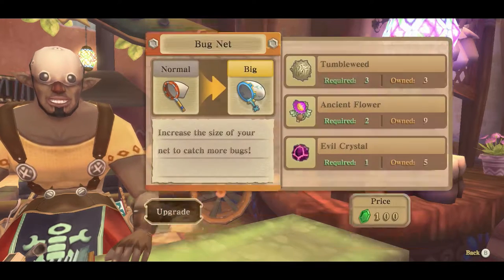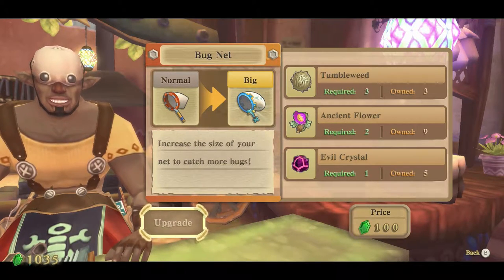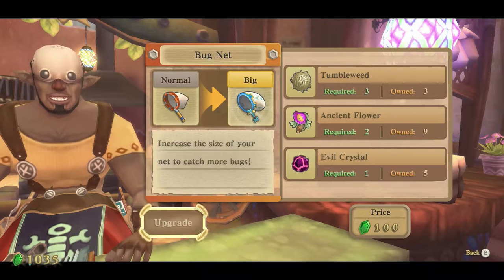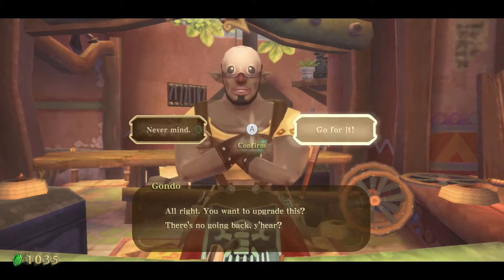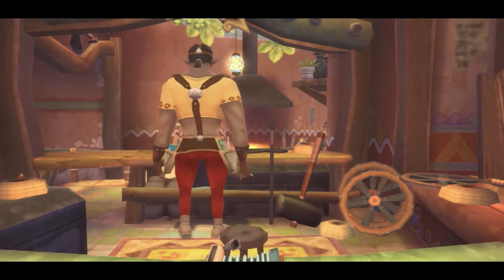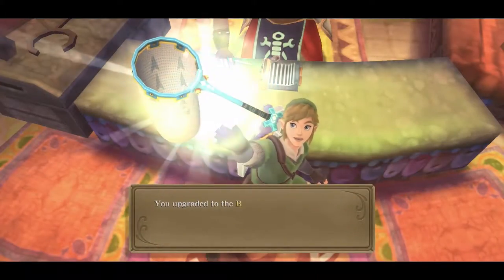Before heading back, we're going to grab our net and upgrade it. To upgrade you need three Tumbleweeds — from the Lanayru Province — two Ancient Flowers, some Evil Crystals, and 100 rupees. You don't have to upgrade the net to do this quest, but it really helps because the net is a lot bigger. You're going to have to collect 10 bugs in under three minutes, so the bigger net is a big advantage.